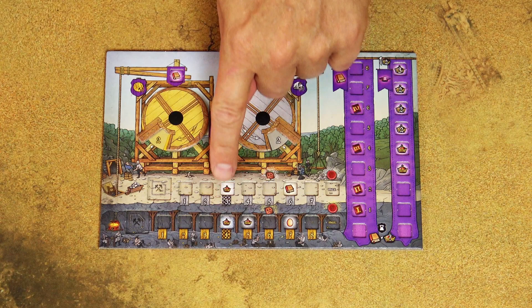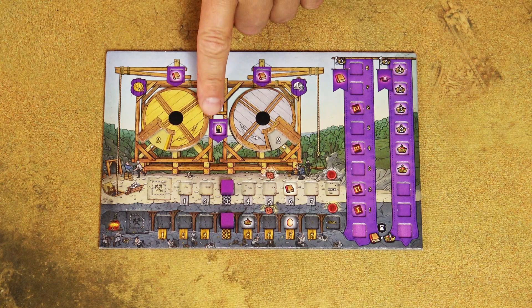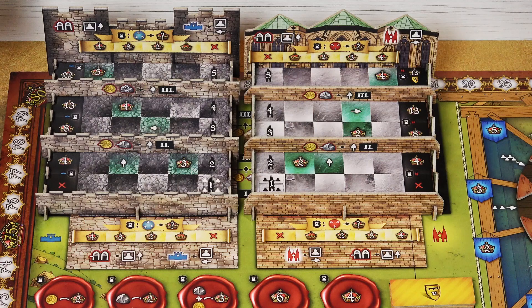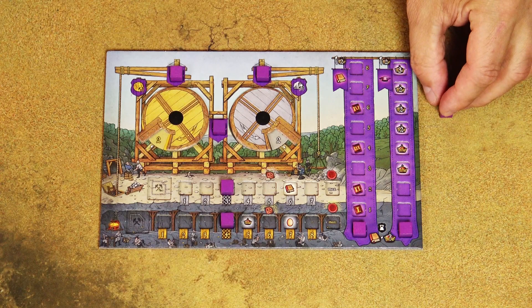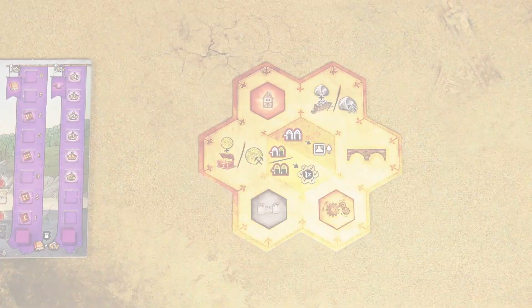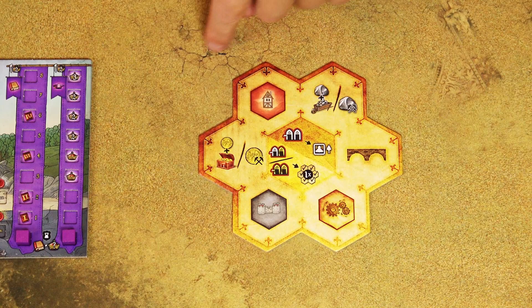Choose a color and take the player board of that color. Place 2 cubes of your color on the special starting spaces on both production tracks, 3 cubes on three spaces, and 2 cubes on the starting spaces of the other two tracks. Place all pawns near the king's road. Place 1 cube of each player on the starting space of the cathedral and hunger wall. Put victory point markers on the 0 space. Two spare cubes are available for placing on buildings. Each player takes one action board.